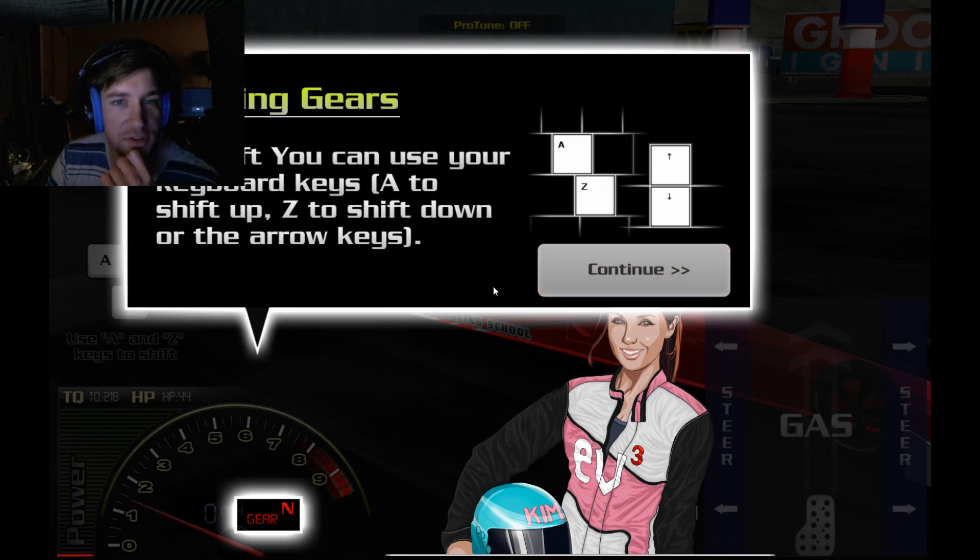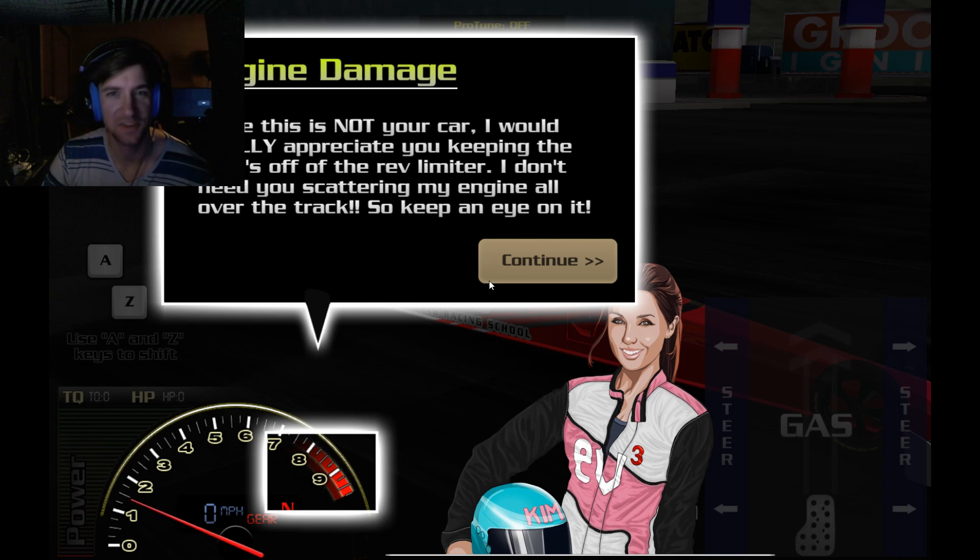Shifting to shift — you can use your keyboard keys A to shift up and Z to shift down, or the arrow keys. Who decided on this control scheme? This is horrible. Since this is not your car, I would really appreciate you keeping the RPMs off of the rev limiter. I don't need you scattering my engine all over the track. Why are you letting me use this? You're so stupid, Kim.